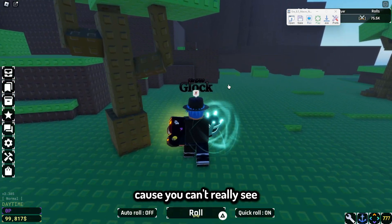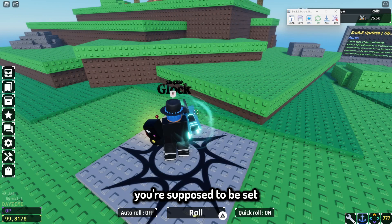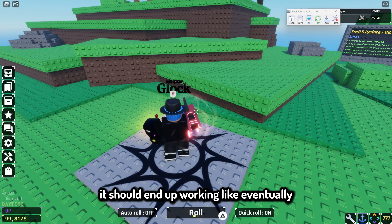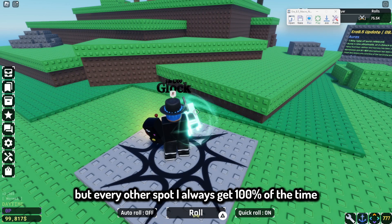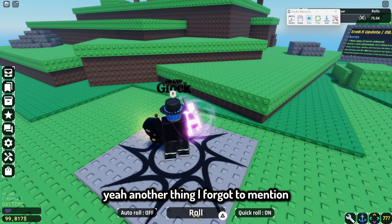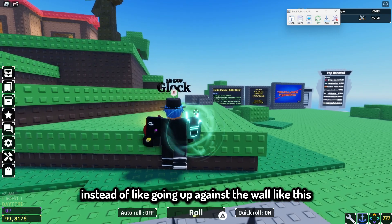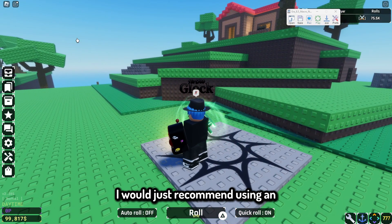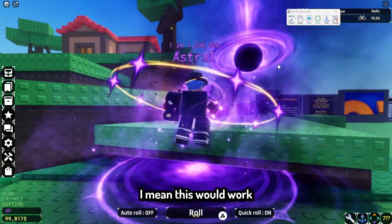What's supposed to happen is that the macro takes you right up to here, and then once you end up here you're supposed to reset. That's where you're supposed to go. If it doesn't work, it's fine — more than likely it should eventually work. That last spot is kind of hit or miss, but every other spot I always get 100% of the time. Also, don't use an aura that gets you too high off the ground, because certain auras will send you up over the wall instead of against it, which will completely mess up the macro. I'd recommend using an aura that keeps you on the ground, like Glock.